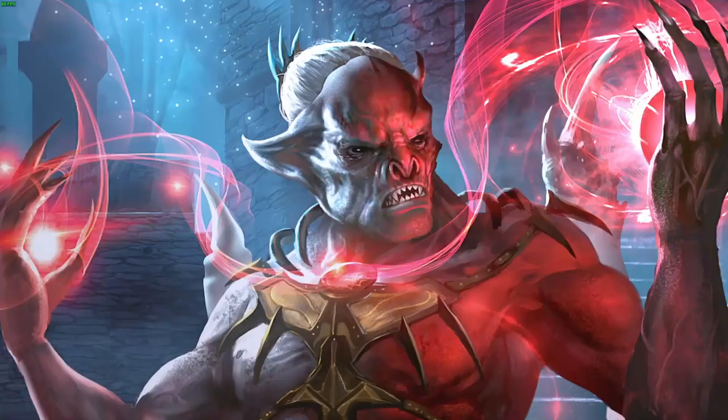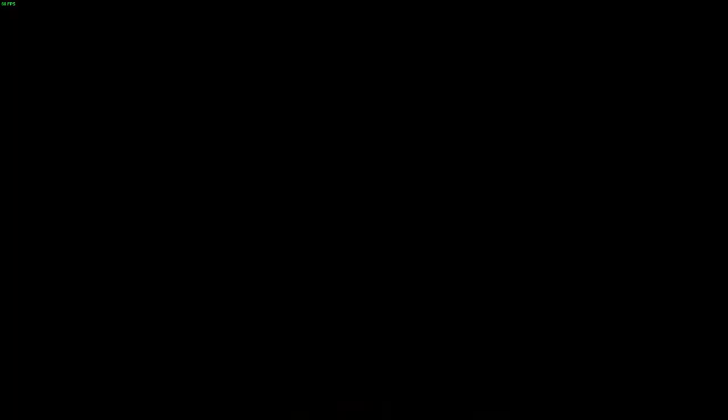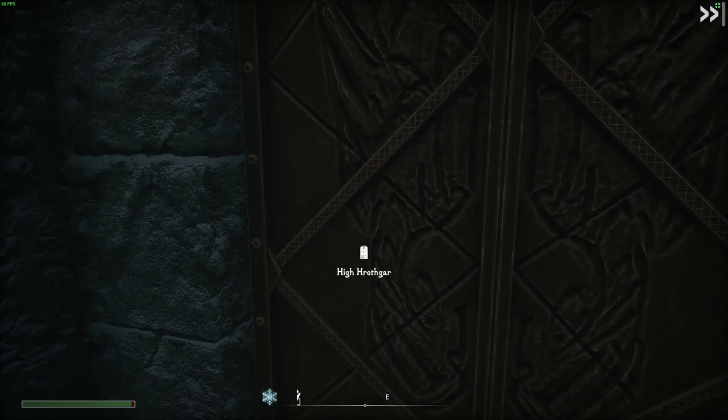Right now let's go to High Hrothgar. I'm going to start the Throat of the World quest. There's a spot called Sunderstone Gorge where you unlock the third, the final word wall for the Fire Breath Shout. So that's definitely something I want to do. Having a full Fire Breath Shout is insanely strong versus the undead, especially versus everything at max level.